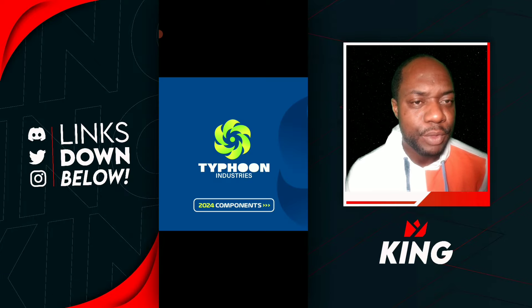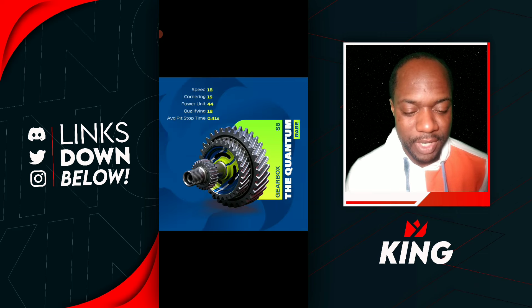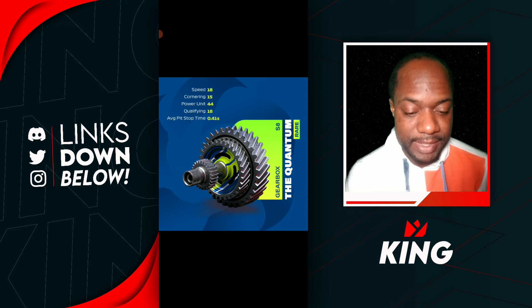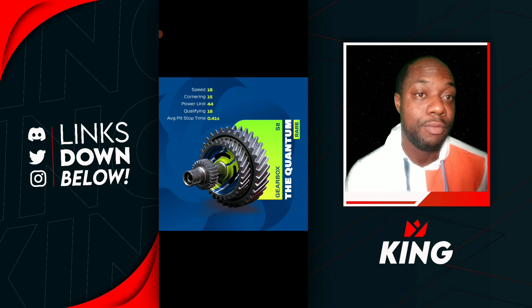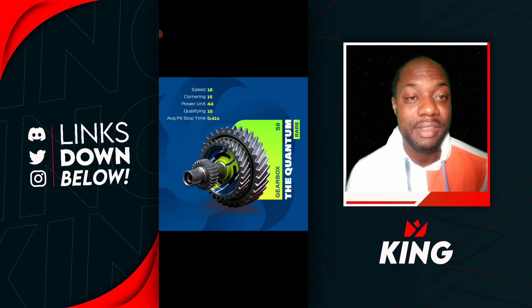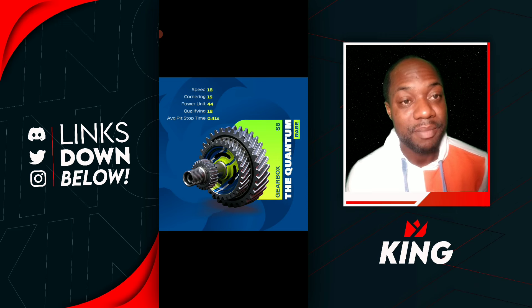Here we go for the Typhoon Industry parts and components for 2024. The first part we're getting is the Quantum Gear. It's going to be a Series 8 gear and it's going to be rare. The attributes are going to be Speed 18, Cornering 15, Power Unit 44, Qualifying 18, and a pit stop time of 0.41 seconds, which makes it really nice for the Power Unit.